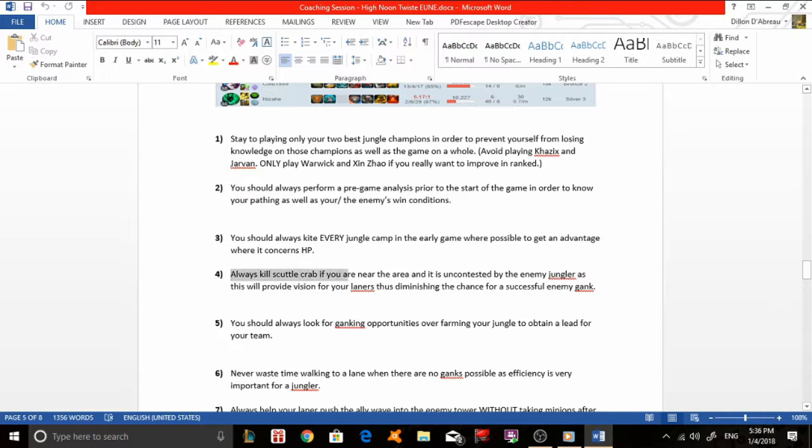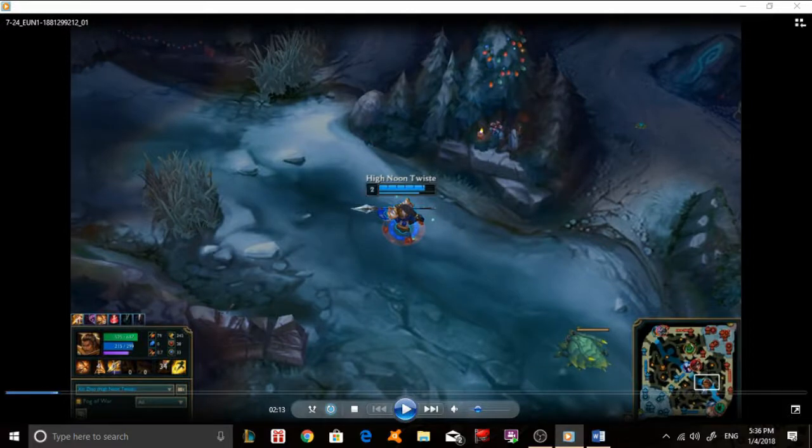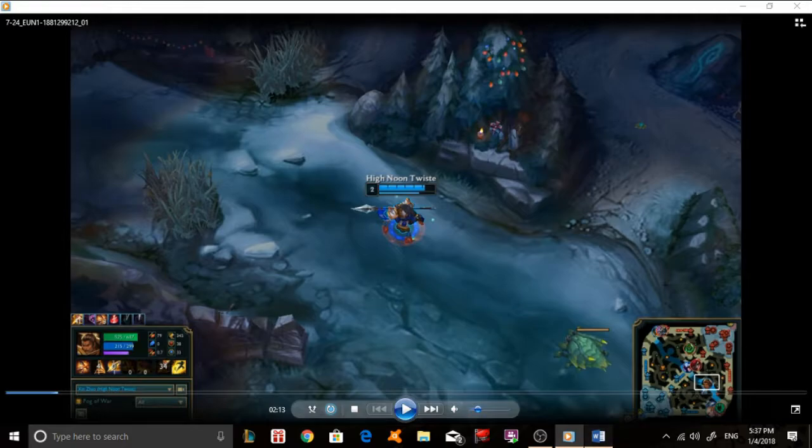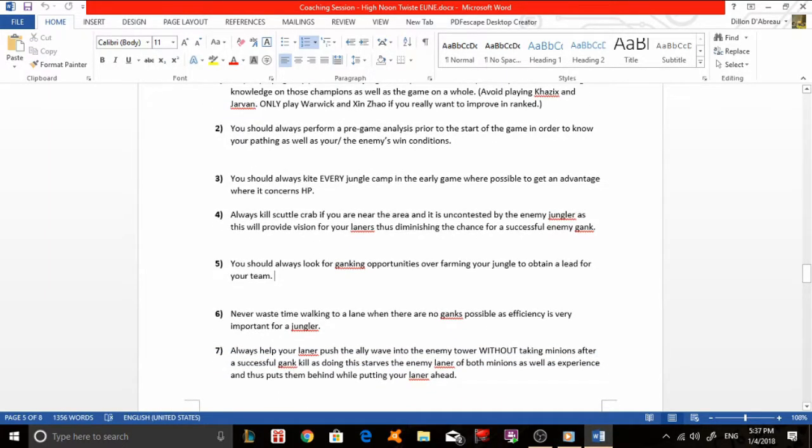Always kill Scuttle Crab if you are near the area and it is uncontested by the enemy jungler. This is macro tip number four and will provide vision for your laners, diminishing the chance of successful enemy ganks and denying vision for the enemy. Macro tip number five: always look for ganking opportunities over farming your jungle to obtain a lead for your team. You cannot just walk back to your side of the jungle when a gank opportunity is available nearby.